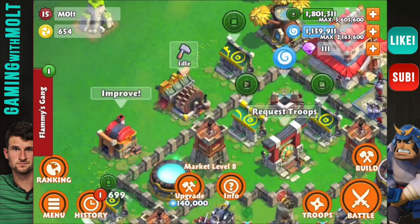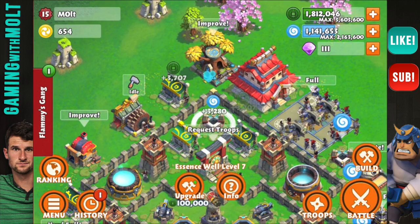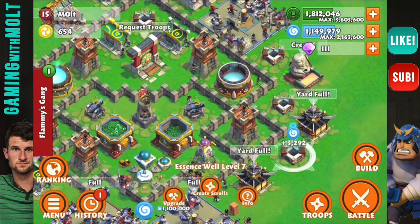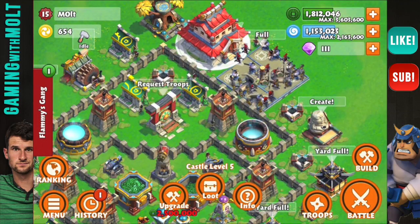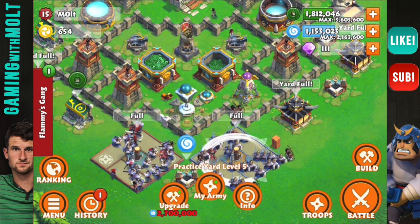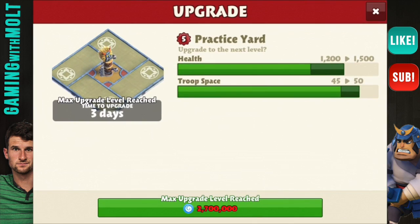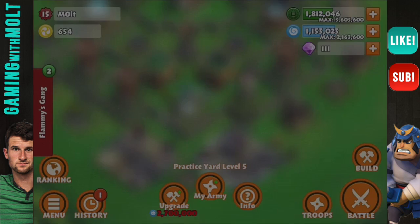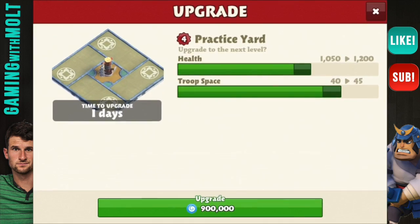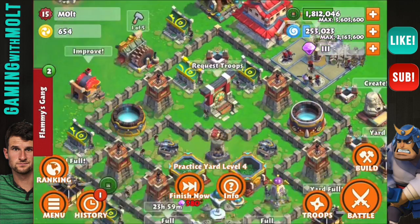We are progressing along with our base. We are still castle level five, but all of our defenses are upgraded. Almost all of our practice yards are upgraded — we have one more practice yard to upgrade right here, and I'm going to go ahead and do that. Our last practice yard is now upgrading.